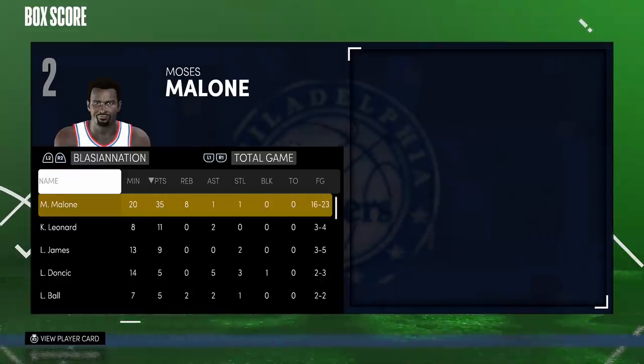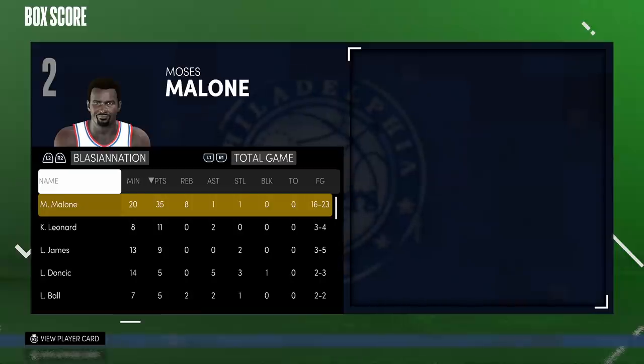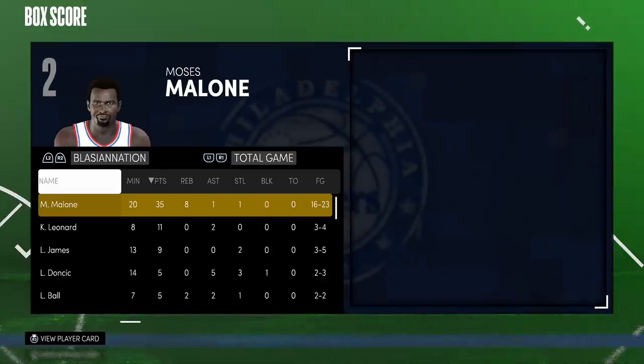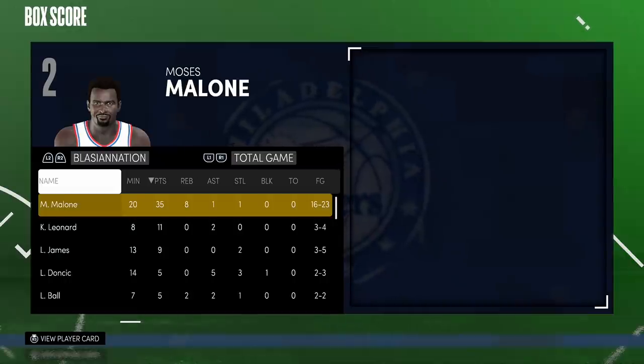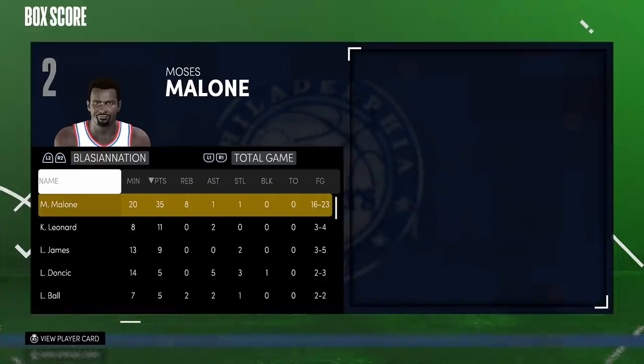Another thing I like about this Malone is that you can actually play him at power forward and he's going to play just as good. For people that like playing Anthony Davis at power forward, I think Malone is the better option at PF and then Anthony Davis at center. The last really good token market cards were Gary Payton and Bill Russell - they were okay - but Moses Malone and Gary Payton are the better ones to get, and Moses Malone is definitely the best.